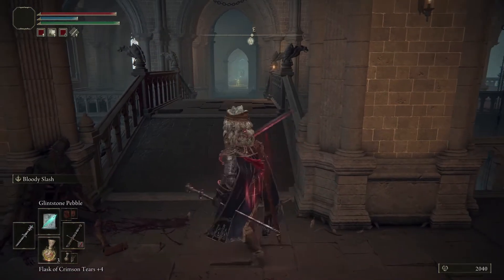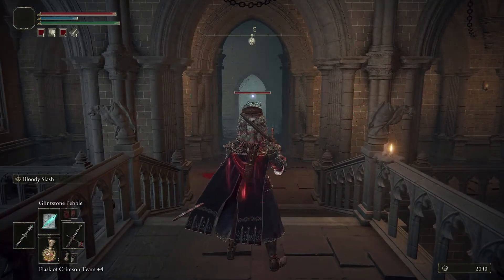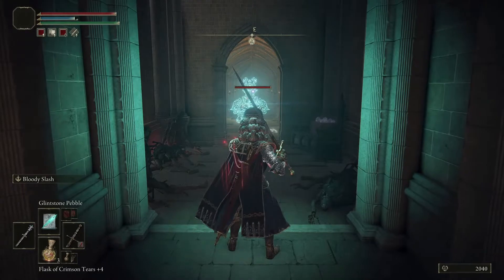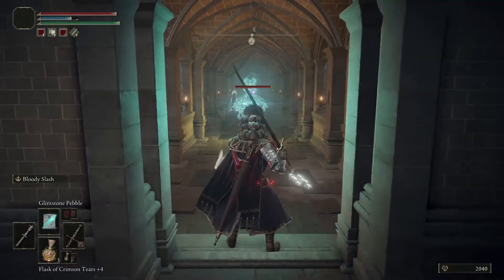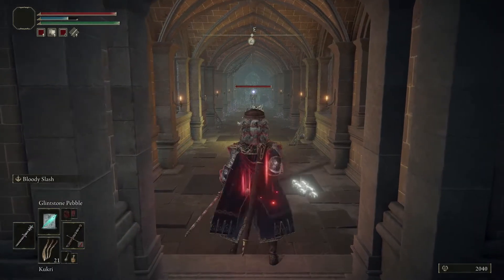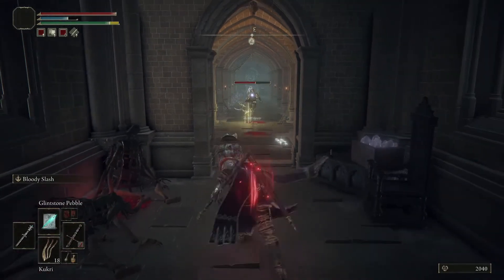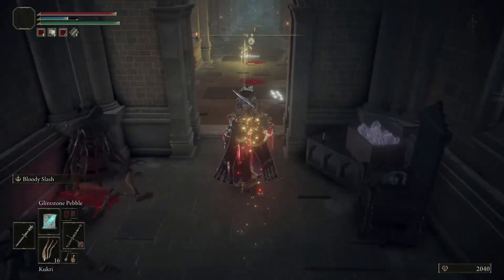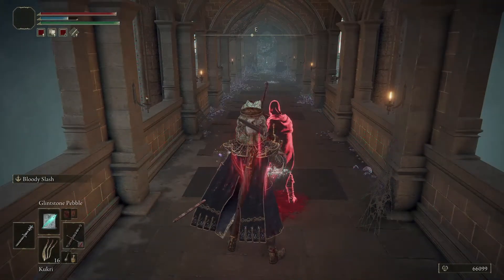I made it back here, almost died three times and cried a couple times. So the guy who killed me earlier now stands in my way yet once again — let's see what we can do. That's definitely not going to reach him. How about my throwing knife? I'll just waste all these. There we go — get him with the throwing knives. I got my 66,000 back.